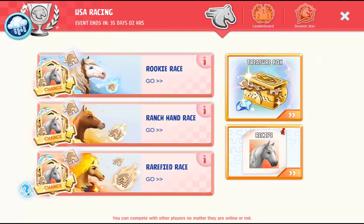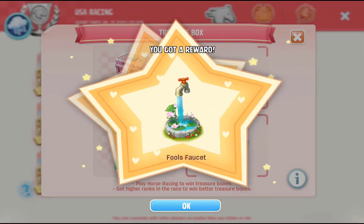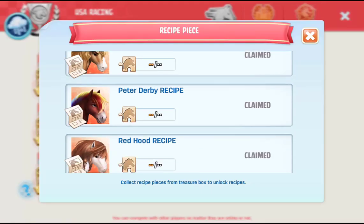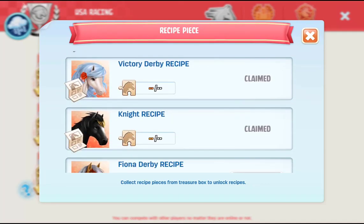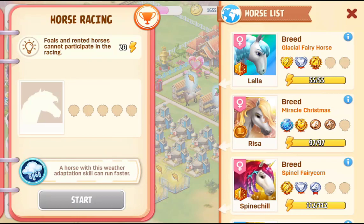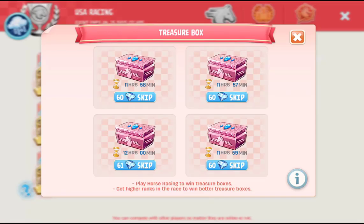The puzzle pieces have changed. In US racing right now we have the availability of Icy Derby, Exclusive Vita, and Victory Derby. Icy Derby is a horse I've been waiting on for a really long time because it hasn't been available for free in the time I've played. I have Vita and I also have the puzzle pieces for Victory Derby, so that's not getting any attention — it'll be Icy Derby the entire way. I'll put a horse in here and get our four boxes for today, then come back in 12 hours.